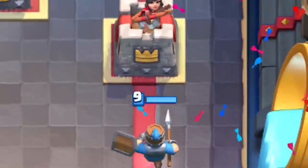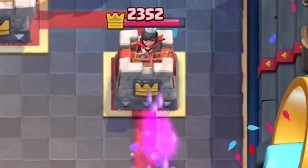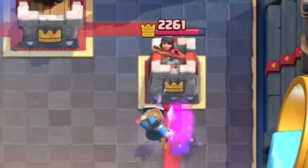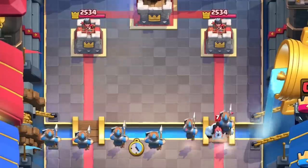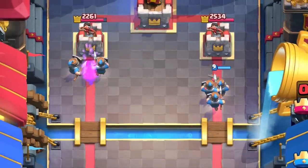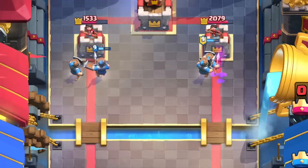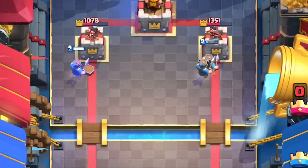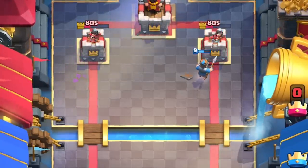One Royal recruit will deal 182 damage to the Princess Tower if left ignored. When you have two Royal recruits coming at your tower, that's roughly 700 damage. Swarm cards can deal exponential damage, so when you add three Royal recruits on the Princess Tower, that's anywhere from 1700 to 1800 damage. This is ridiculous considering each lane is only three elixir worth of cards. It shows how threatening their health is.